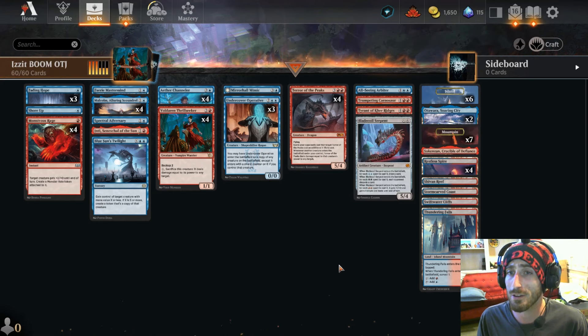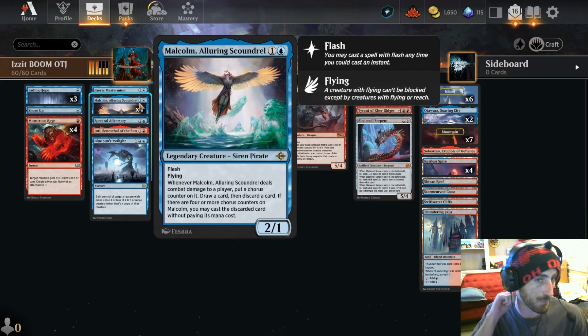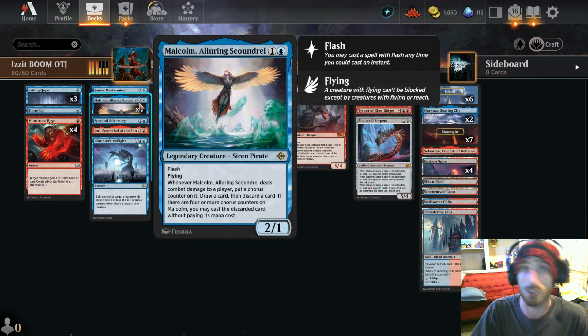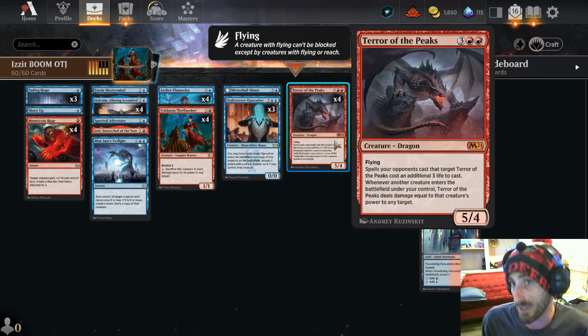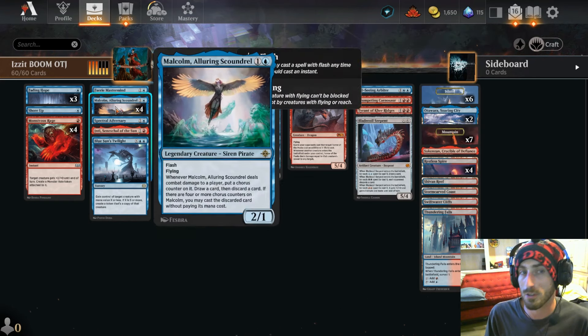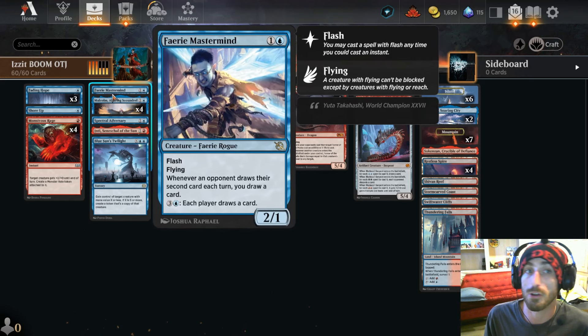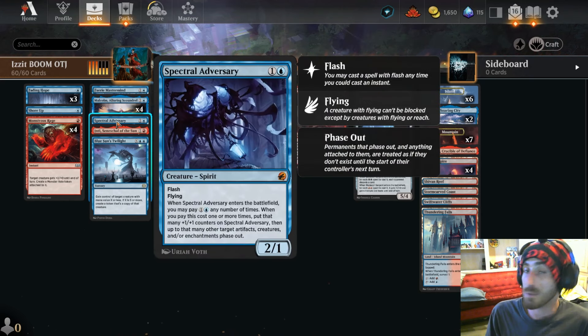Some other cards in here are absolutely critical as well. Malcolm is insane — you can run four copies super easily because if you have the extra copy you can hold it, flash it out at an opportune time in case your Malcolm gets removed. You could also just pitch it to the bin — it is a two-power flyer, and two damage from Terror of the Peaks is not so bad at instant speed. This is an early game facilitator, and we have Fairy Mastermind to complement that same idea.